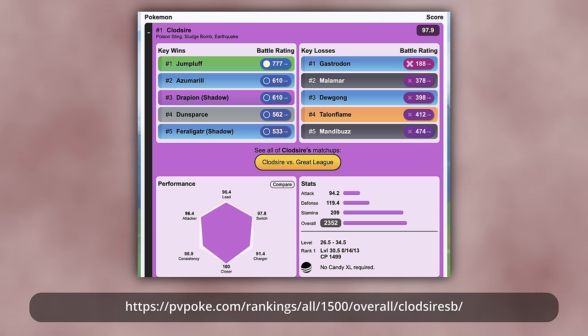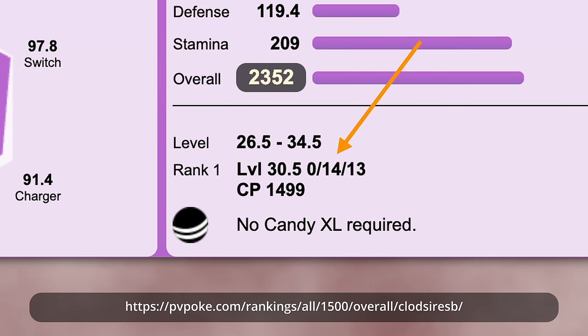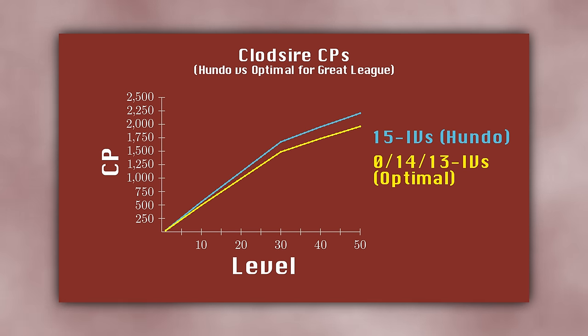This is why for Great League and Ultra League, where CPs are restricted, it is generally optimal to use Pokémon with low Attack IV and high Defense and Stamina IVs. For example, on PvPoke.com, Clodsire is the top Pokémon for Ultra League, and the best stats respecting the 1500 CP maximum occur on a level 30.5 Clodsire with Attack IV 0, Defense IV 14, and Stamina IV 13. Plotting Clodsire's CP for both its Hundo and Great League Optimal IVs as level increases, we see that with the optimal IVs we can achieve a significantly higher level before exceeding the CP limit.